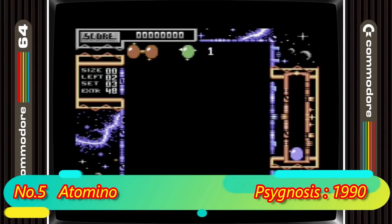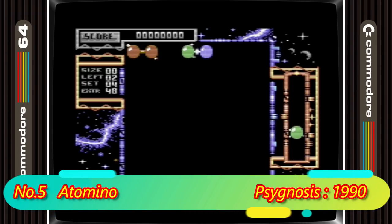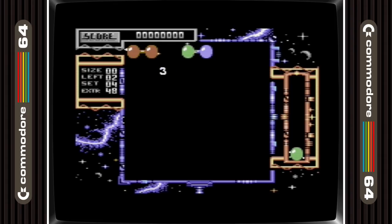Atomino is in 5th place. This is one of the best puzzle games I've played on the C64. It's a Tetris-like game but with a difference in that you are constructing modules to a given molecular structure. I will warn you though that it gets frustrating, but that's only because it's so challenging.